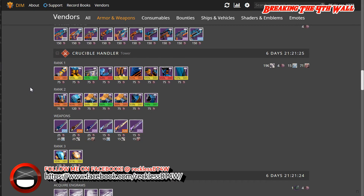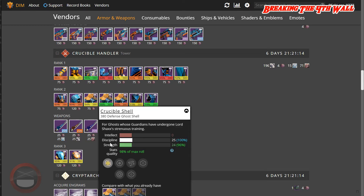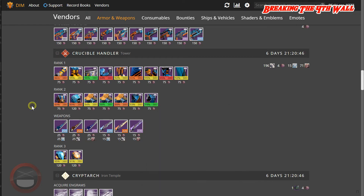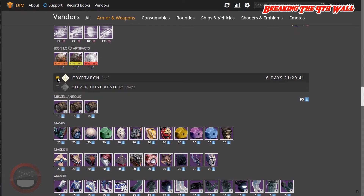As for the Crucible Handler, Lord Shaxx has two pieces of gear. First, a 98% Ghost with Strength and Discipline — it also has Helium Filament Sensor, Helium Extractor, and Titan Bounty. Second, a 99% Titan Chest Piece with Intellect and Discipline — it also has Scout Rifle Ammo, Shotgun Ammo, Void Recovery, and Void Armor. Definitely pick that up. Moving on, Tyra Karn does not have anything for us.